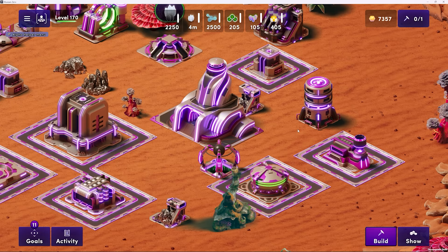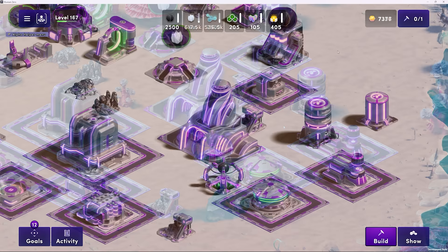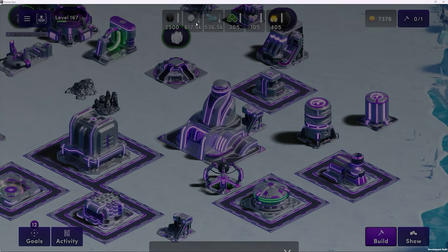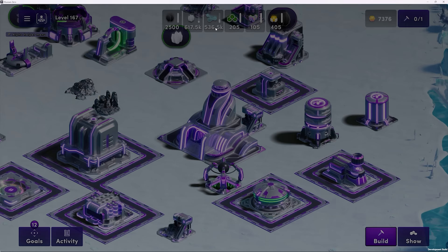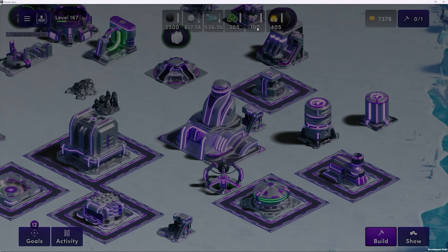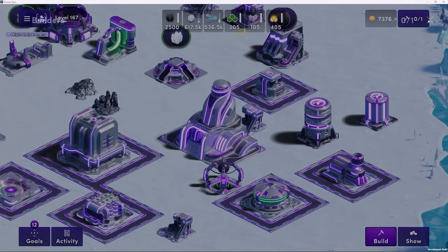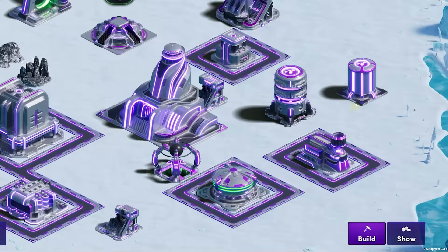After you log in to Illuvium Zero and select your land plot, your land NFT will now be connected to the game. The region look, the fuel, the elements, the landmarks — the unique attributes of your land will be represented here. At the top of the screen, you can view your elements including Carbon, Silicon, and Hydrogen at a glance. You'll also see fuel at the top, including Krypton, Hyperion, and Solon. You'll also see your credit count in the top right-hand corner, and your builders. All of this information is available at a glance.